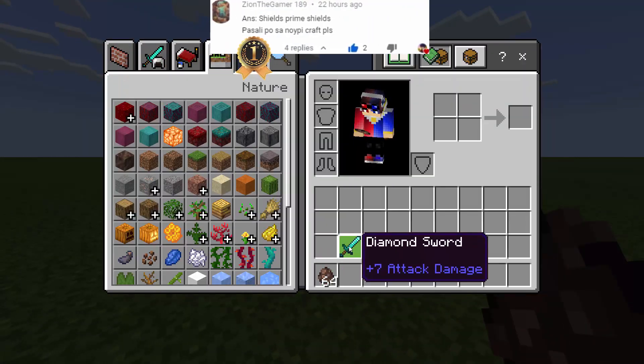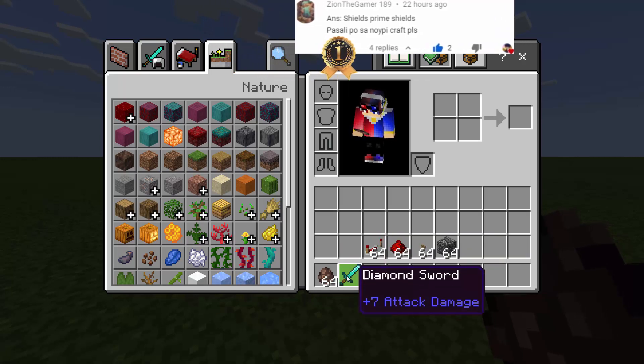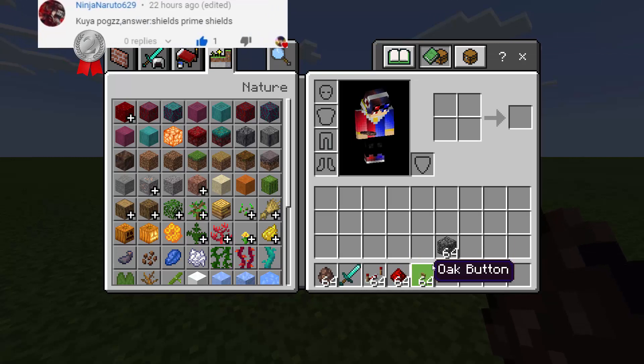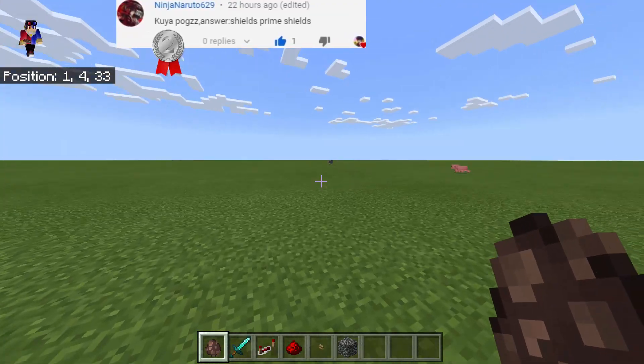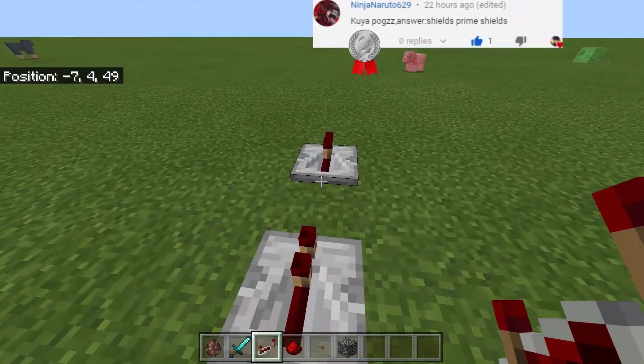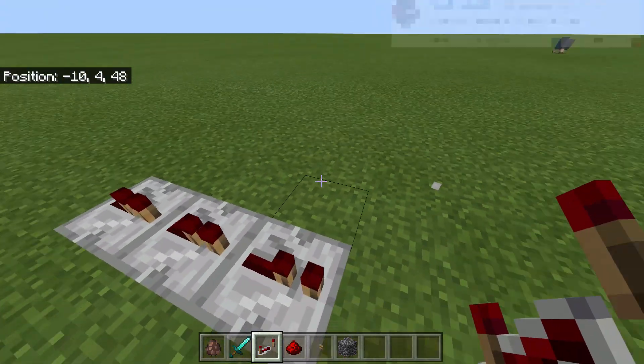We will need the following: a villager spawn egg, diamond sword, we also need the redstone repeater, redstone dust, button, and of course the bedrock. So all we have to do first is to make a circuit using the redstone repeater.